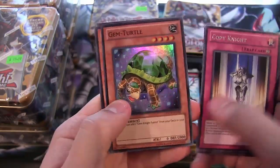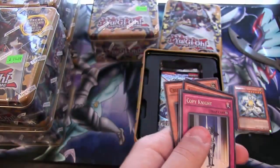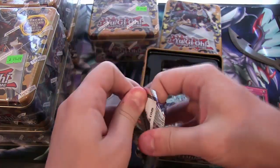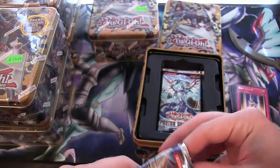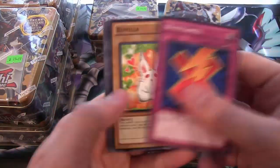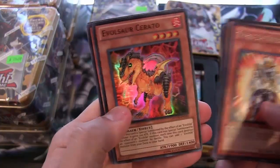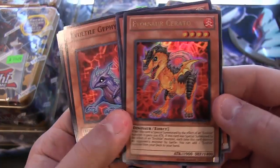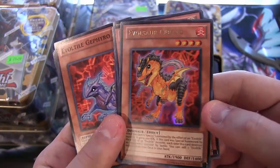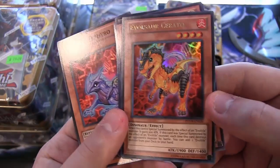We have a Copy Knight and a Gem Turtle. Not a bad card — I like Gem Knights, so not bad. Another super rare, of course. We have a Wind-Up Knight and Evasaurus Surato — ultra rare! Very nice, especially since the Evasaurus, or Evos, got their new support. So this is freaking awesome. I always liked this card. I always found it kind of odd that he has wings — what dinosaur that's a T-Rex has wings?